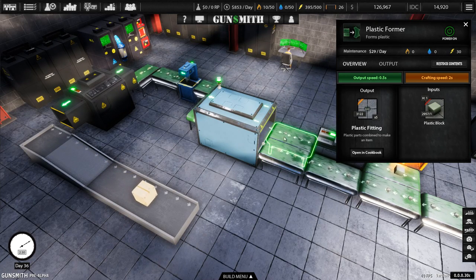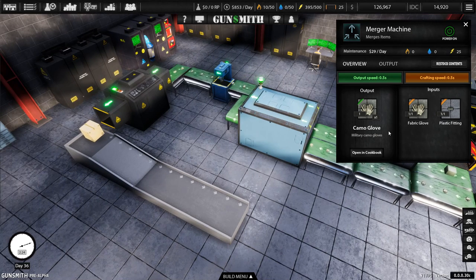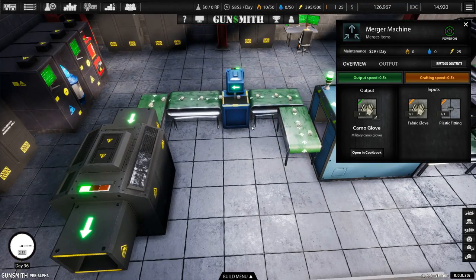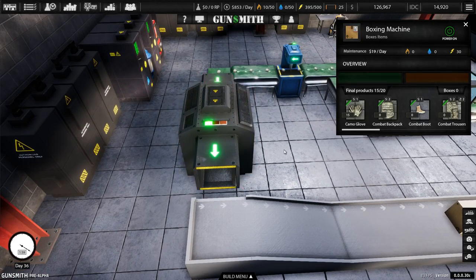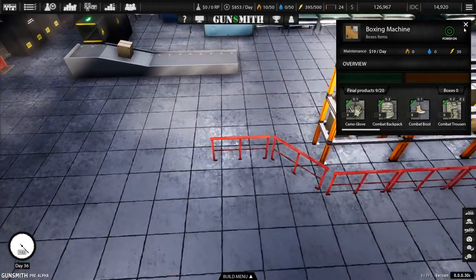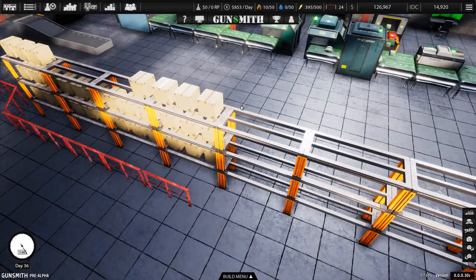So we have the gloves and we have the plastic fittings coming out of the machines. They then go into a merger machine and get merged into the camo gloves. Once they come out of the merger machine, you've got the plastic inside the gloves. They then go through the sewing machine so they can get sewn together and become an actual item. The output will be the green camo gloves, meaning they're complete. They come through to the boxing machine, and when you get 20 products in the boxing machine it produces a box. Then you can build up storage racks for all the items you've got.